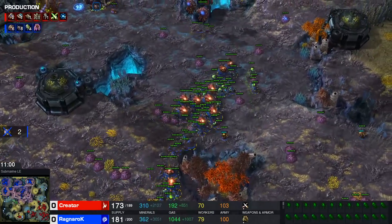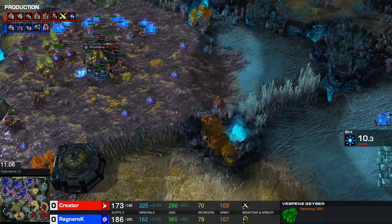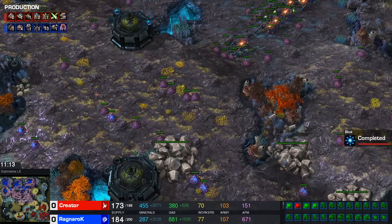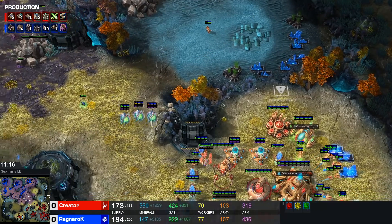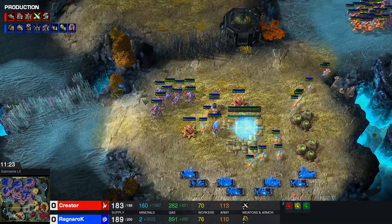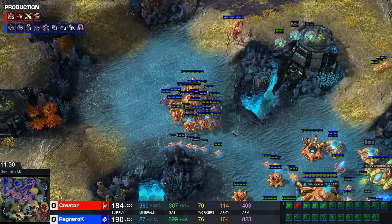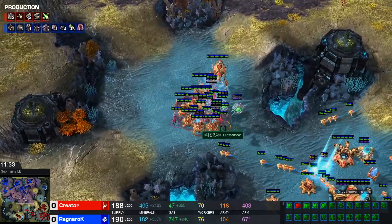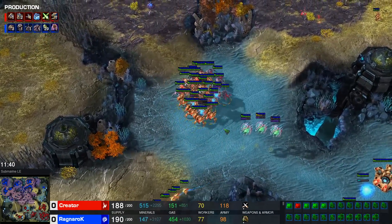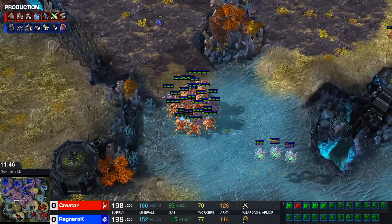Creep spread is starting to look healthy as well, especially through the middle. Now, there's still some avenues of attack that are completely open and creep-less — I think this area, and this area, and this area to a certain extent. But the middle is pretty well saturated with creep. Actually reaching the other side of the map at this point — a couple of tumors can do a lot of work in very little time. Creator is taking this base right now, but Creator is playing so slow for how far ahead he was.